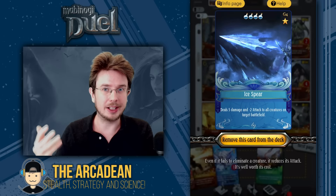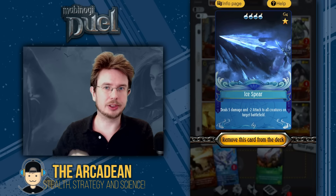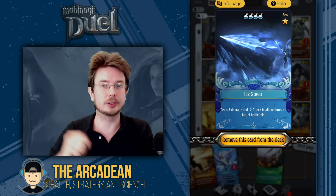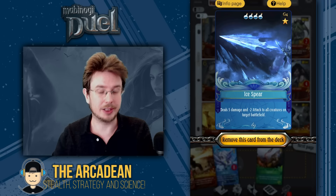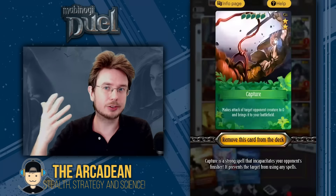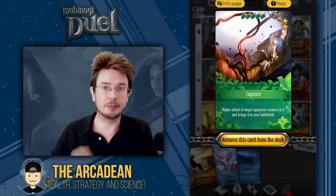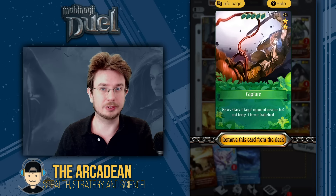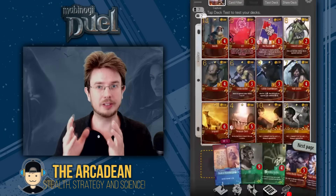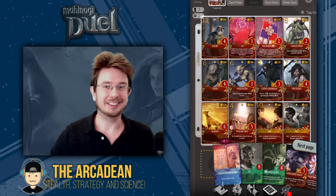Ice Spear is another AoE removal — for slightly different reasons than Flame Emission, it's good to have them both in here. Flame Emission is really for HP wipeout removal, while Ice Spear is for HP damage but also to lower attack values on enemies if that turns out to be necessary. And finally we have Captured — this is just to deal with any of the super large creatures that may come our way: the Juergens, the Doom Machines, the Ultimate Summons and that sort of thing, as well as to pull something out of the way of any fatal damage we might be about to inflict. So that's the deck. It's slightly esoteric I'm aware, but it has a lot of answers to a lot of things. So let's jump into a battle and providing my throat holds up, let's see how it goes.